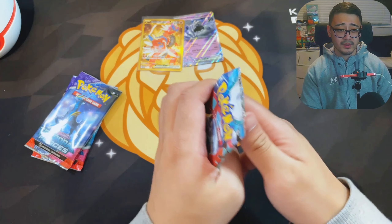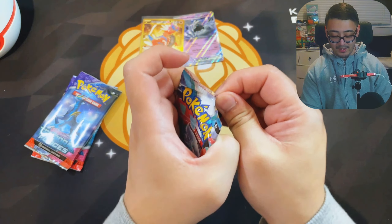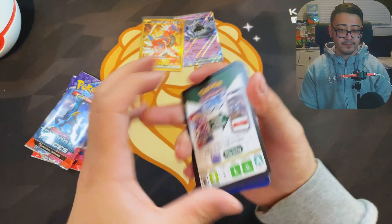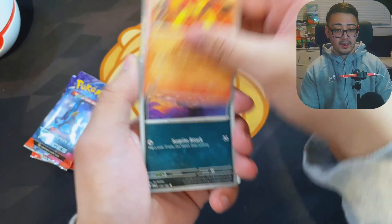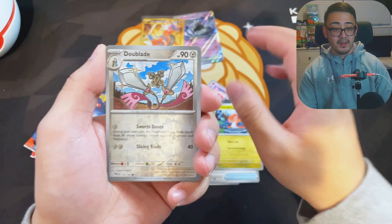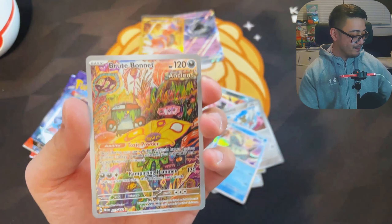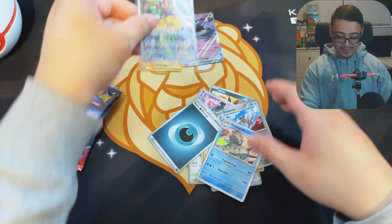The Grafia EX box might have all the hits. We got ourselves a Paradox Rift pack — this one is sealed extremely tight. Hoping to pull Roaring Moon alt or especially that altar art, which reminds me of the Aerodactyl from Lost Origin. We got ourselves a Brute Bonnet illustrator rare — packing the hits here! Look at that Brute Bonnet trying to camouflage away with its toxic powder ability.